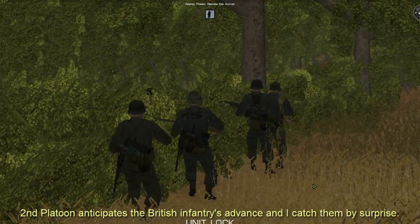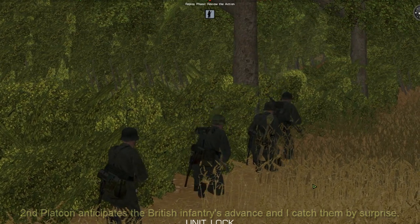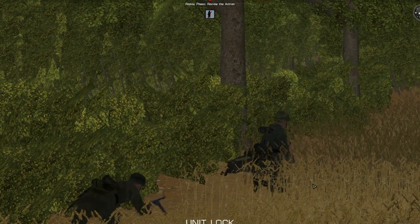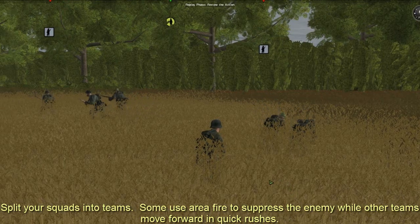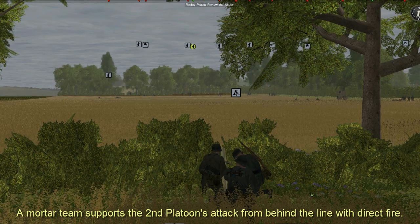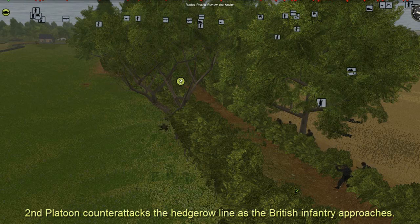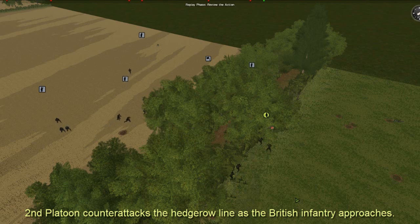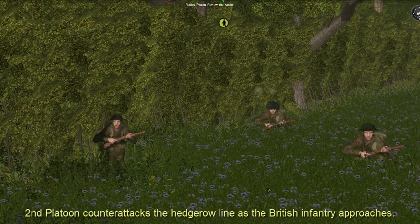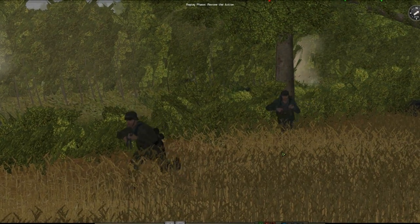Again I anticipate that the British infantry are moving up towards the hedgerow on the left, and I send the 2nd platoon forward to counterattack once more. As they advance towards the enemy, I split my troops into teams and move them in short rushes, each covering the others. This time they are supported by my mortar team using direct fire. They catch the British infantry as they move towards the hedgerow on the other side of the lane and fire upon them, inflicting casualties. The enemy runs for their lives. The British counter with tank fire, and again I withdraw my men.